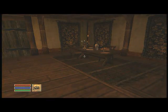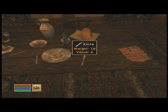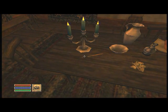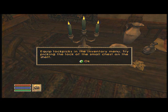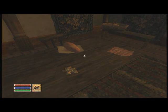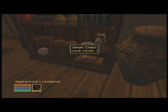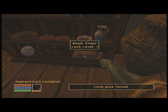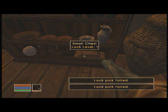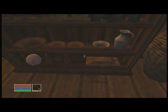Over here, take this dagger — no need to equip it, the game will tell you to but you don't need to for now. Steal all of the silverware, and the lockpick — that's important. Equip the lockpick and use it on this chest. There we go, finally opened it — this will have 31 gold in it. Then just loot these shelves.